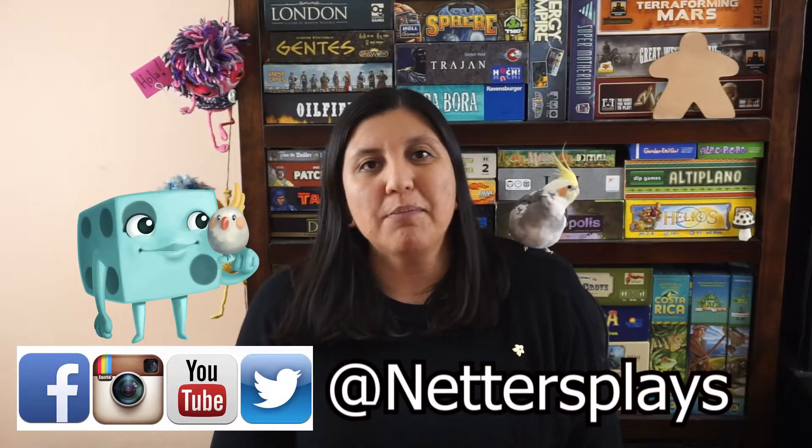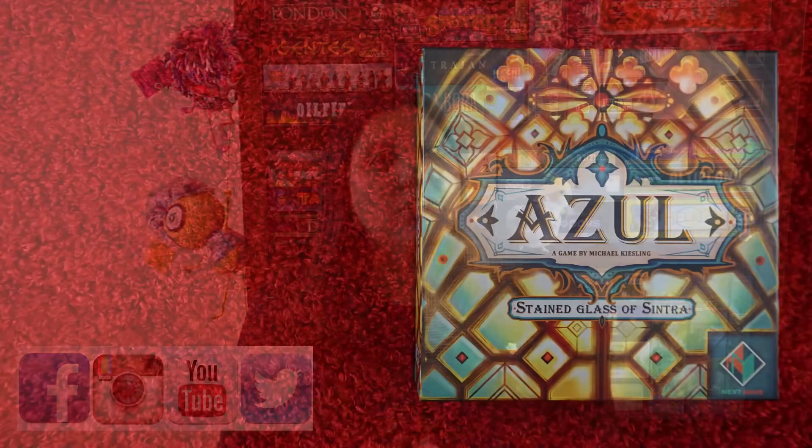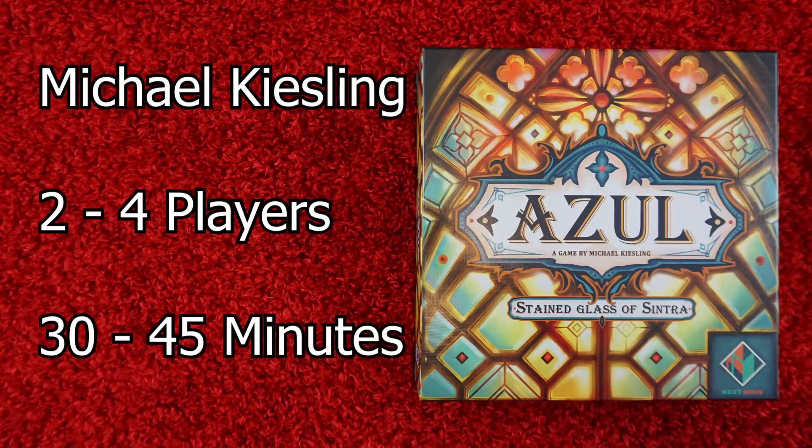Hello everyone! My name is Annette, and you may know me as Netter's Plays. Today on Applied Mechanics, I'm going to go over the game of Azul Stained Glass. This is the sequel to its predecessor of Azul, which is a family-based game where you're picking up a bunch of items and placing them on certain locations. In this case, you're making a grandiose palace out of stained glass.